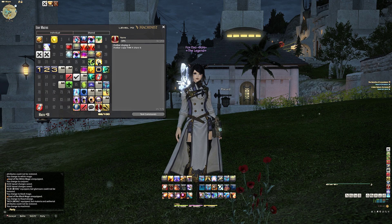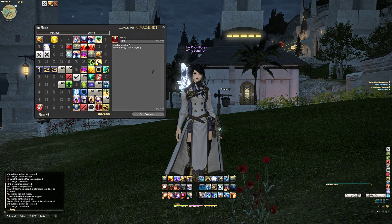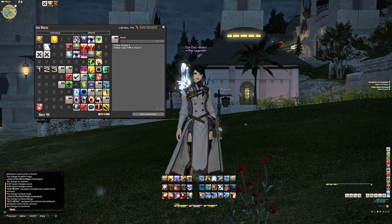You need to understand how this works. For example, let's take this macro here which allows me to choose my DPS roles — this is hotbar display 6, hotbar copy Thaumaturge 4 shared 6. If you go back to HUD layout you'll see that this is hotbar 6 — this is always hotbar 6. The first command of all these macros is 'hotbar display 6', which basically tells the game to display hotbar 6. Then I tell the game to copy a hotbar from another job.